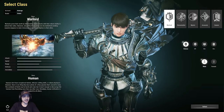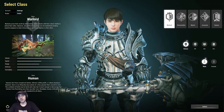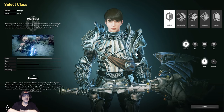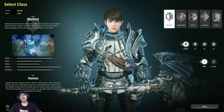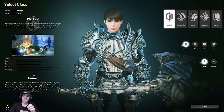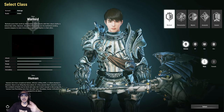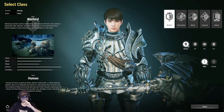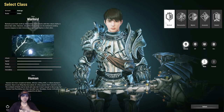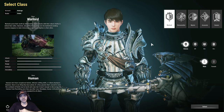I think character creation and the classes do matter to everyone. So to start off we have five classes, and there's a sixth class coming — by the time this releases in the US and EU, we'll have the sixth class called the Slayer. There are three armor types: heavy, leather, and light cloth. Each armor type is shared by two classes — Warlord and Slayer have heavy armor, Assassin and Gunner share leather, and Mystic and Elementalist are your light armor.